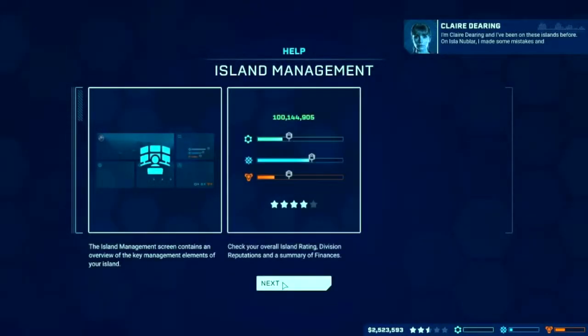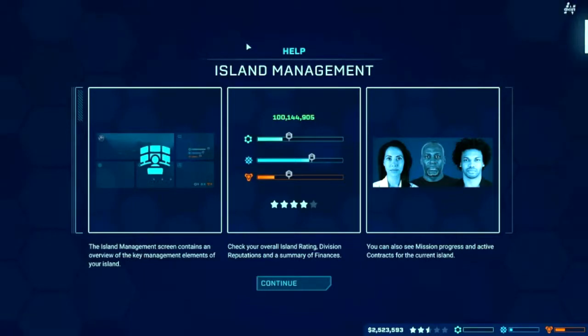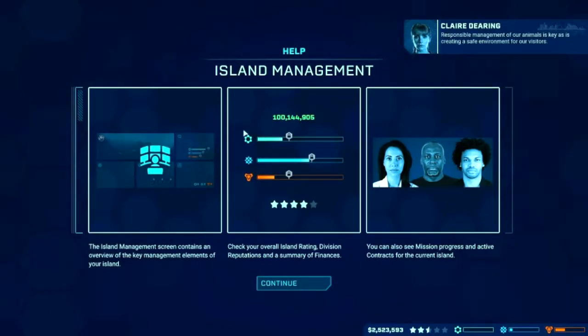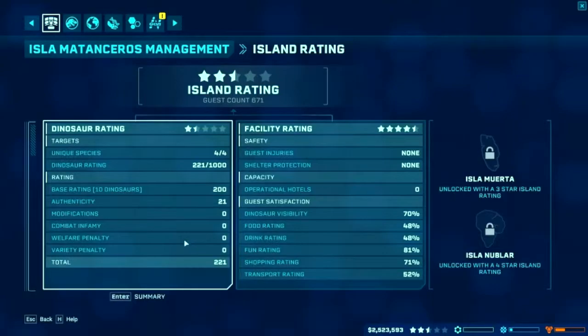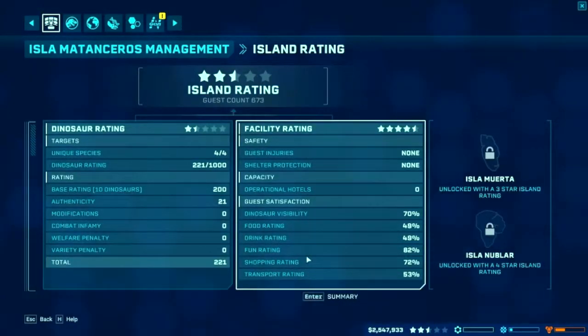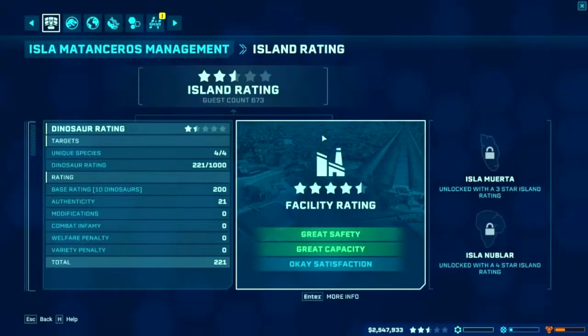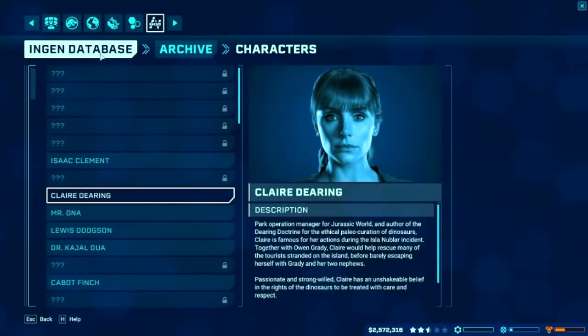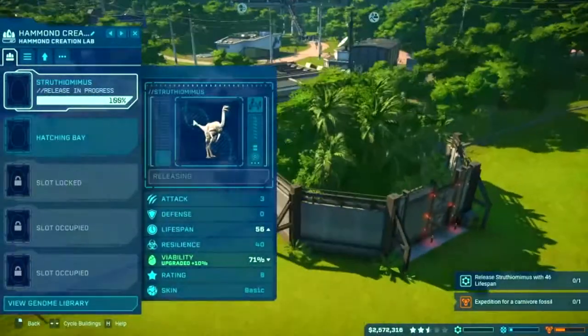I'm Claire Deering and I've been on these islands before. On Eastland I made some mistakes and I've tried to set them right. I believe in what we're doing and I believe in these dinosaurs. Okay, is that all? Thank you. This is what the island management screen is used for - this is gonna tell me what I need to have higher. Oh why is my dinosaur rating so low? Maybe I need to get the dinosaurs to be better people - that doesn't make sense but you know what I mean.